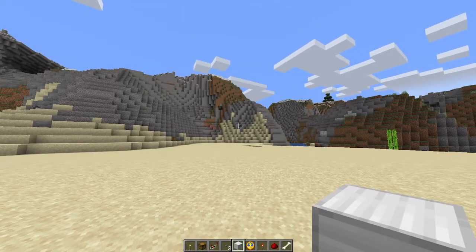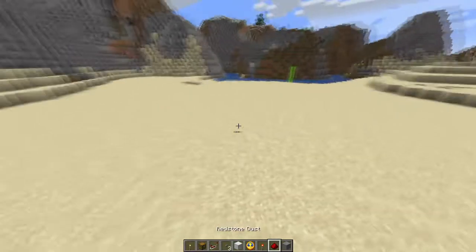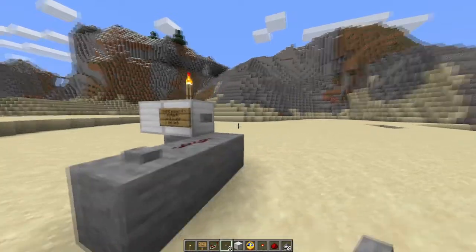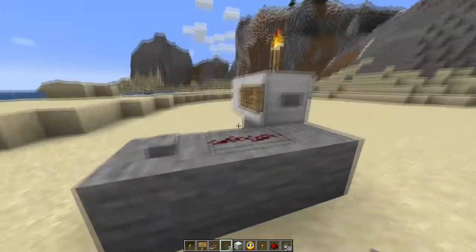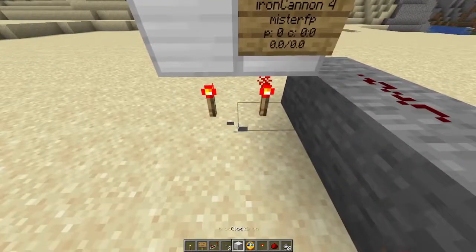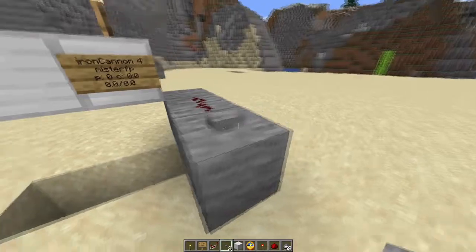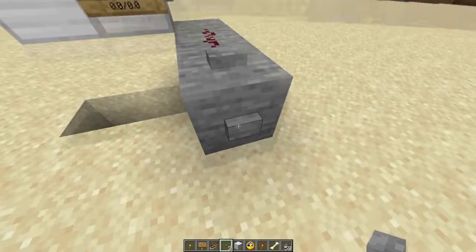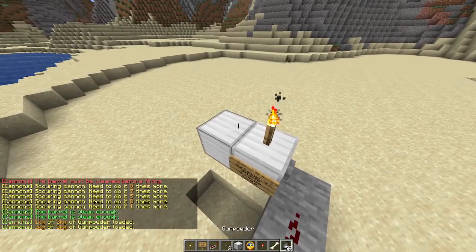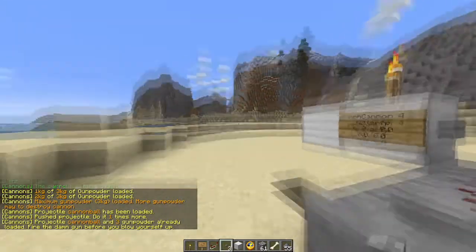Now let's look at a bit of the redstone that can go with cannons — in particular, iron cannons, because they have more functionality than the classic cannons. The most basic principle is that to activate the cannon, you either run redstone into the button, or run it into a redstone torch underneath the barrel. That tone means it's trying to activate but does not have ammo loaded, or some other factor is getting in the way. If you actually clean the barrel, load it up, and then try to fire it, it will actually work.